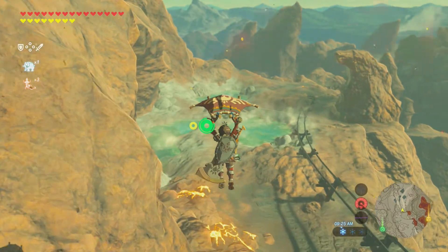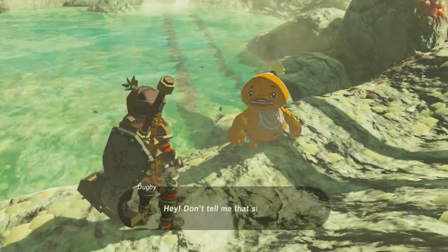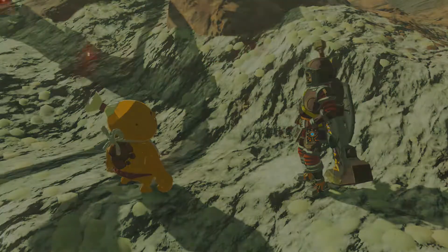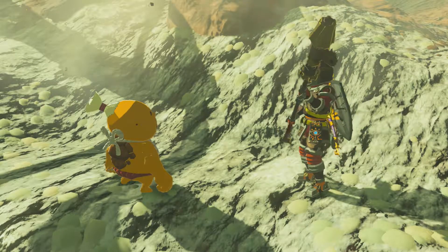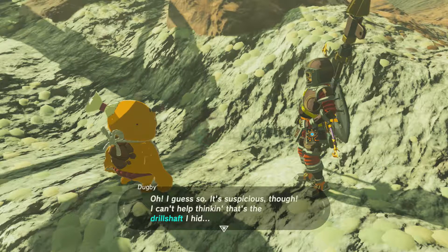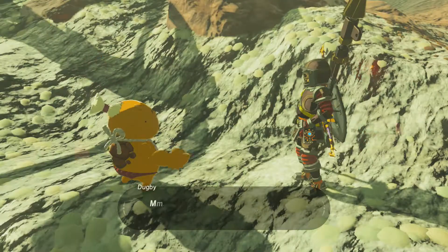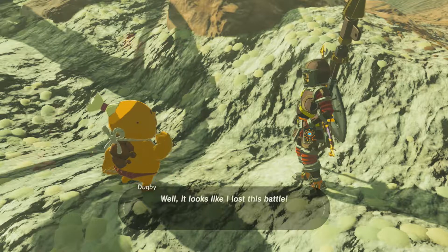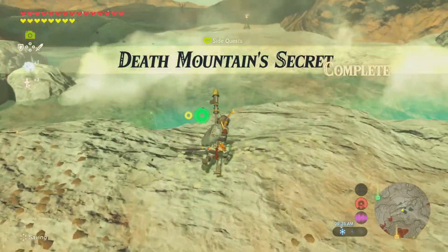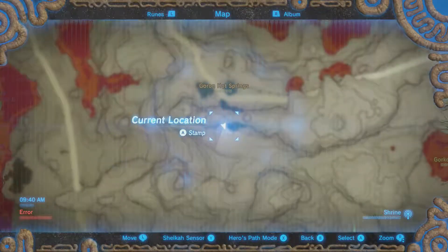I'm pretty sure that does respawn at the end of the blood moon. So after finding it the kid says: 'Oh, the drill shaft I hid — right! Actually I need a better look at it... I guess so. It's suspicious, I can't help thinking that's the drill shaft I had — no mistake, it was definitely a big noise. So you went and found the drill shaft I hid. Well, it looks like I lost this battle, you can go ahead and keep it. Thanks for talking to me.' Yeah, that's kind of a nothing side quest but whatever.